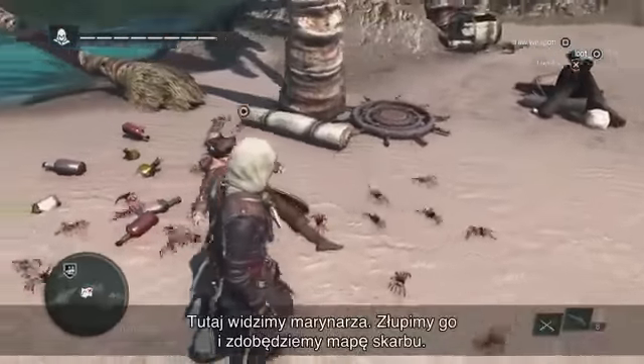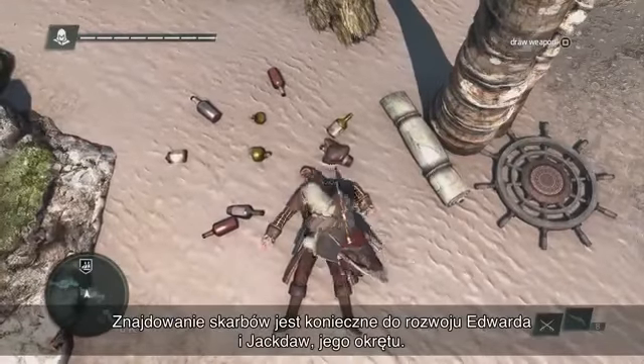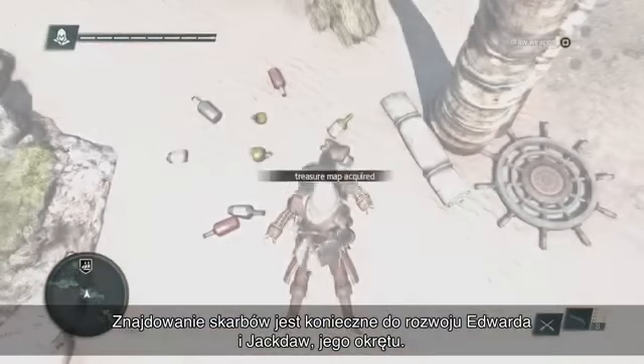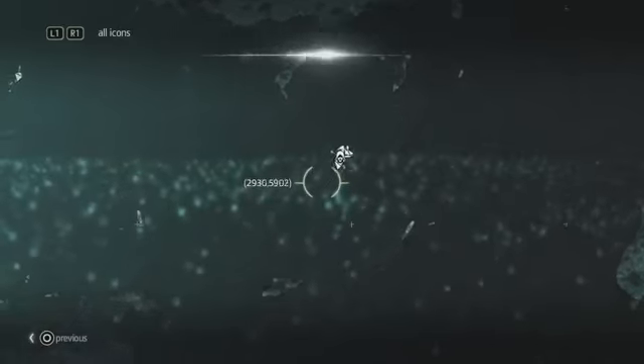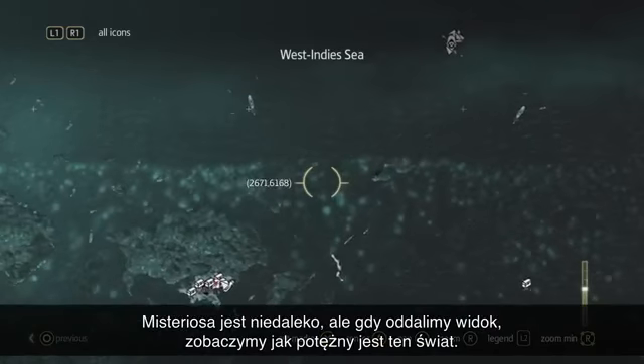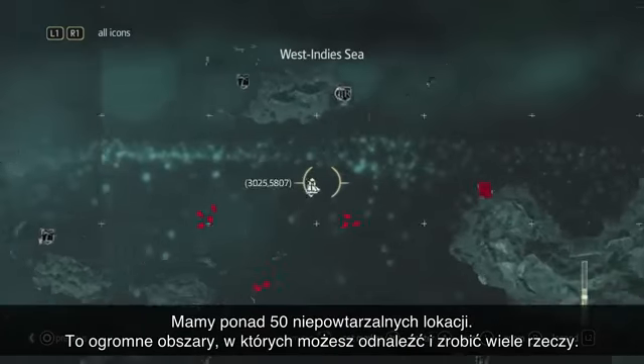As we see here, there's a sailor. We're going to loot him, and we're going to find a treasure map. Treasures are very important in the progression of Edward and the Jackdaw itself, which is your ship. This treasure map is asking us to go to an island called Mysteriosa. Mysteriosa is fairly close by, but as we zoom out, we can see how massive this world really is. We have over 50 unique locations.